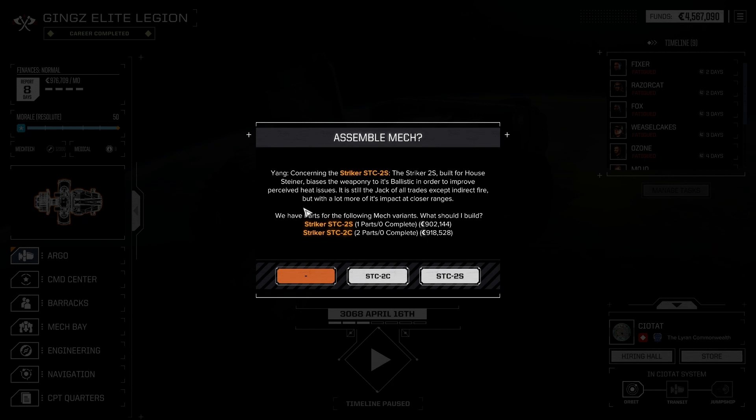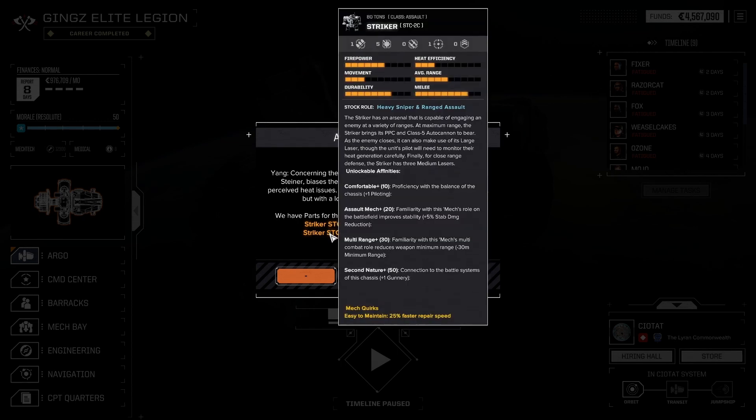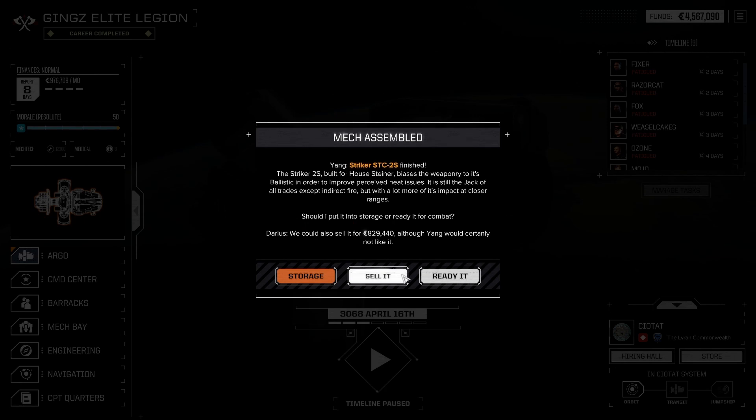Right, we can make the Striker straight away. That's two ballistic, four energy, and three support slots. One ballistic, five energy. The Striker is an assault mech capable of engaging at maximum range — it brings its PPC and AC5 forward. There's also a close-range variant. The 2S variant removed the large lasers and incorporated an AC10 and two-magazine loads — less damage potential but easier heat management. I think that's actually a better one — I'm going to go for the 2S.